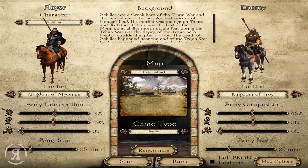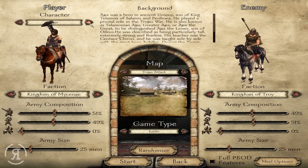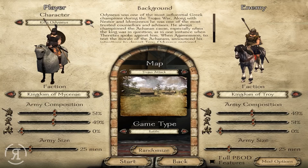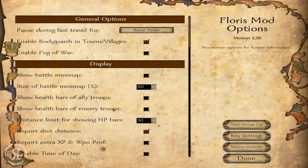As you can see here we have background lore on every single character. There are quite a few of them — I count eleven different characters including Achilles — and they all have their own backgrounds from history. It's all absolutely marvelous.